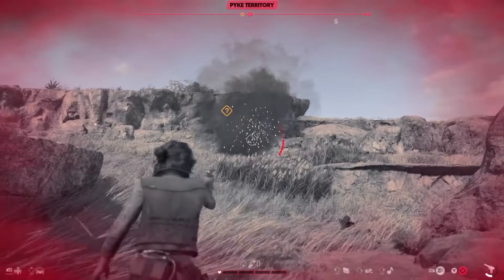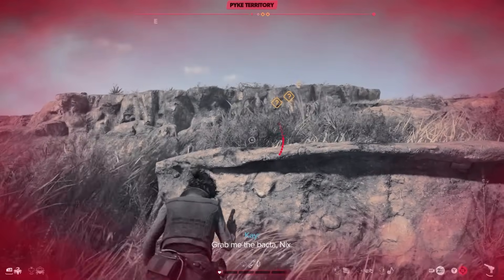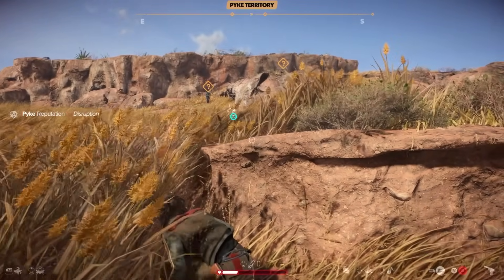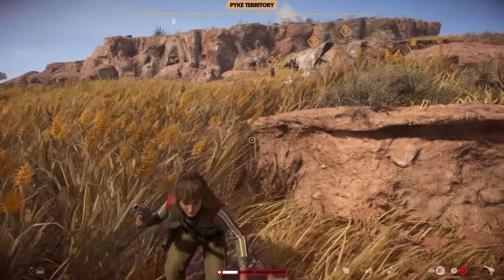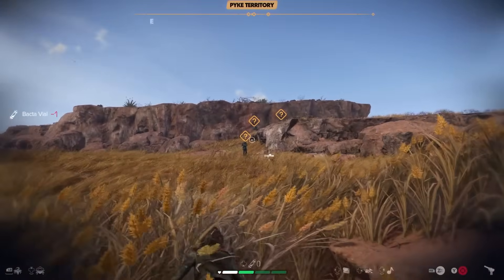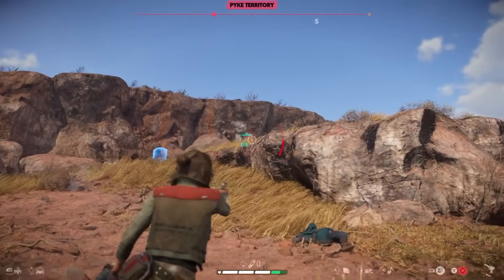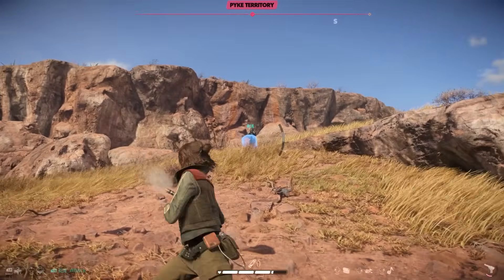Something I wish I knew earlier involves Nyx — specifically using Nyx to fetch bacta from dead enemies rather than running to get it yourself. I'd be behind cover with one health left, see a bacta vial nearby, and just run for it and get shot. Instead, stay behind cover and send Nyx to retrieve it. Enemies won't shoot at Nyx, so you can heal up safely.